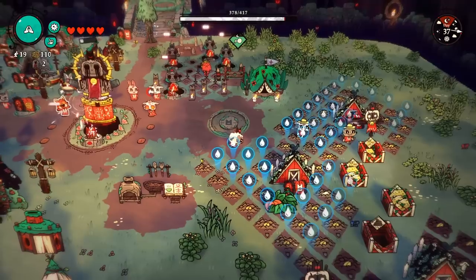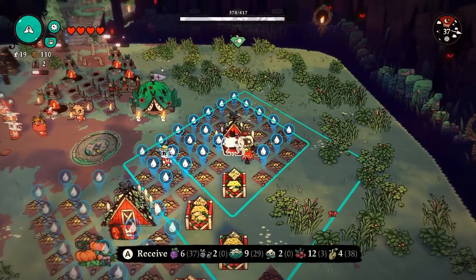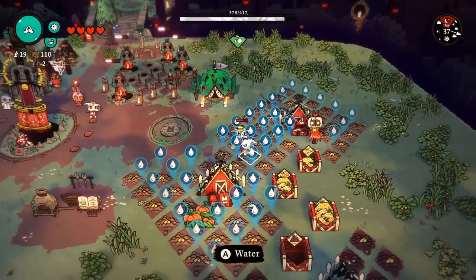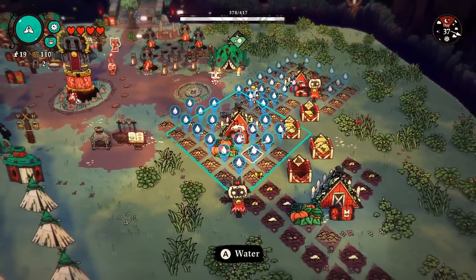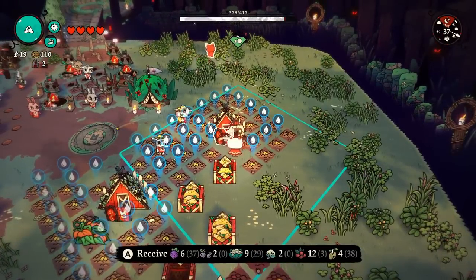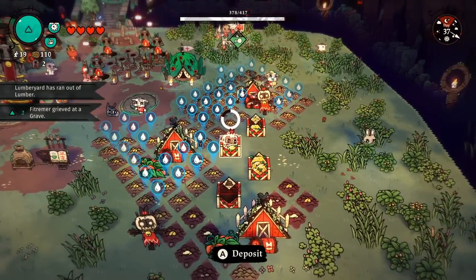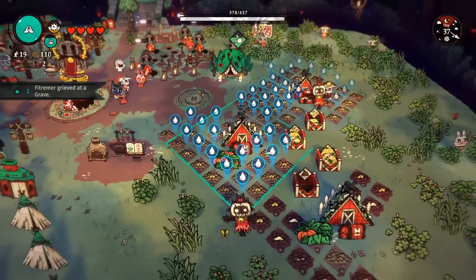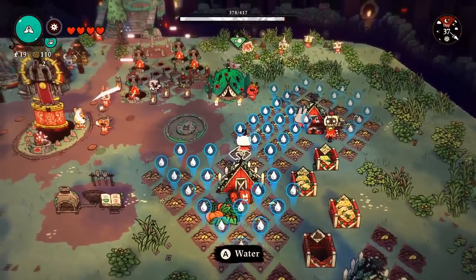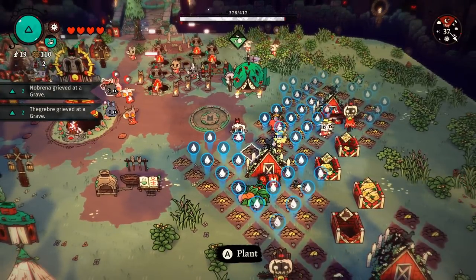Another tip: don't place farms side by side. Leave open space between them because you need scarecrows later to get rid of birds, and you also need fertilizer and seed boxes. Make sure each farm has room for a two-by-two for one of those seed boxes, or you'll have a headache later trying to deal with it. I had to jam a scarecrow in a bad spot instead of putting one in the middle to cover most of the farms, because I didn't leave one row open between each farm. Keep that in mind before placing farms.